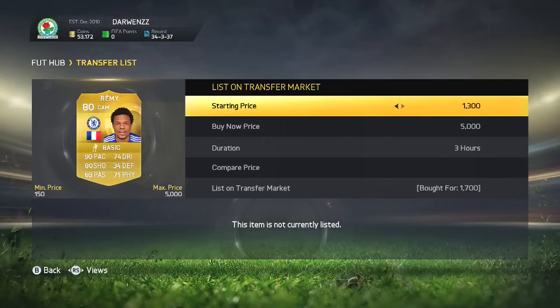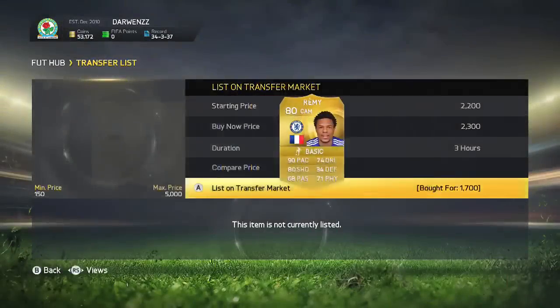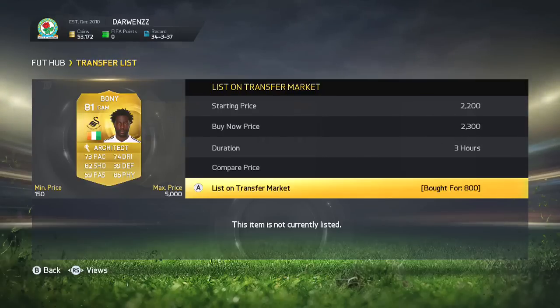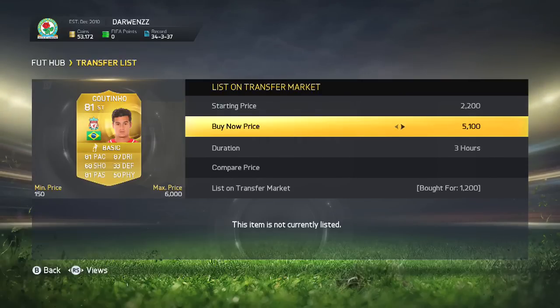We've got a few more deals now to list up. Remy works very well with this method — you can pick him up for between 1 and 2k and sell him on for between 2 and 3k every time, very good play. Borny is close to triple the coins — picking him up for 800 coins and listing him up for 2,300. Then we've got a Coutinho for 1,200 and we're going to list that one up for about 2,300 coins.